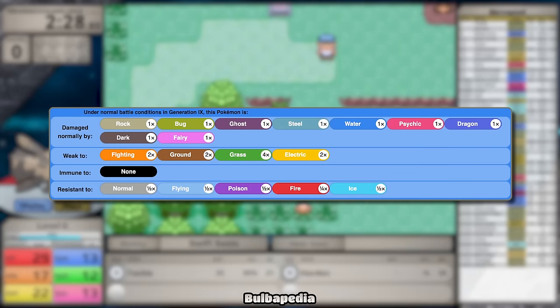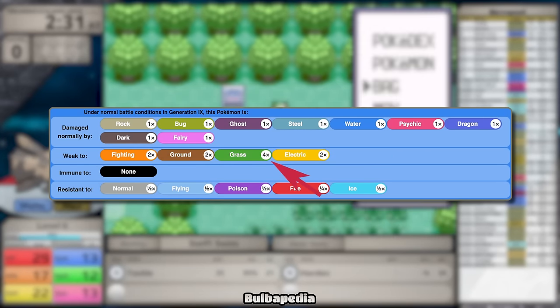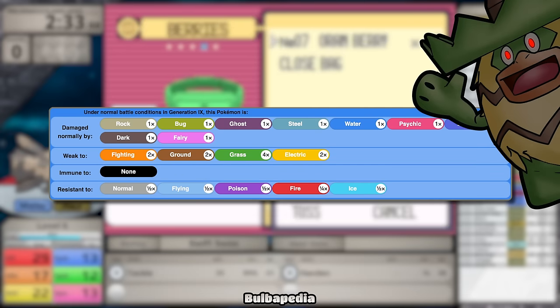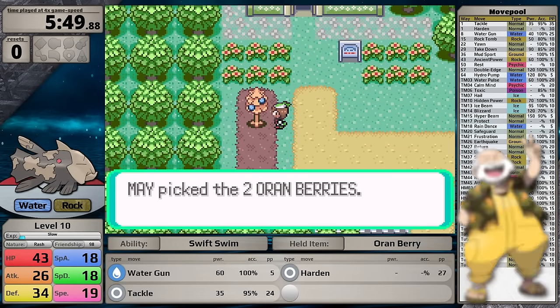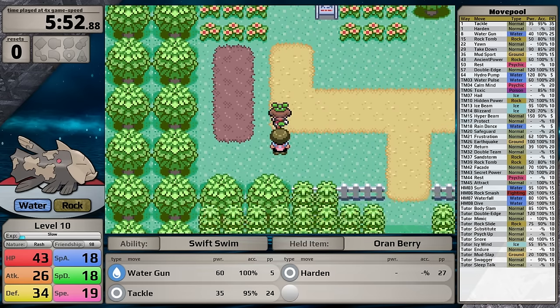You might think lowering physical defense would be better, but I wanted to keep that as high as possible since Steven is the last battle and generally quite difficult. Lowering Special Defense leaves me more vulnerable to Grass and Electric moves, but Grass does 4x damage anyway — if I get hit by Giga Drain, I'm just going to faint. Watson could be more challenging because of this nature, but I'm doing two playthroughs in Emerald, so if I made a nature mistake I can correct it later.